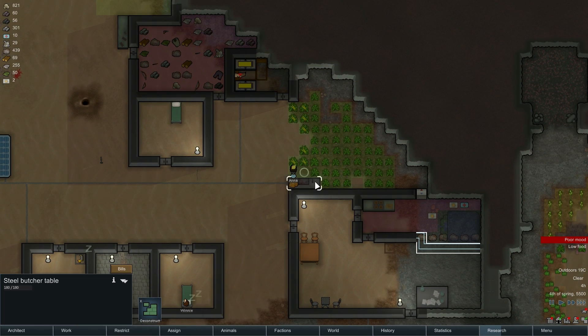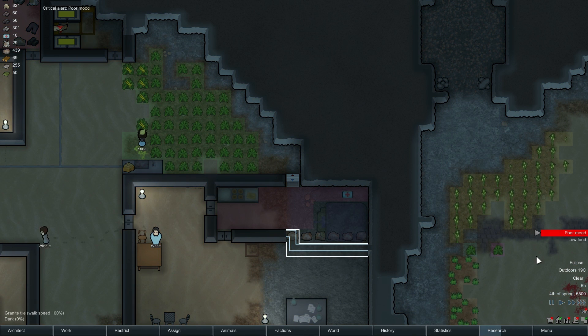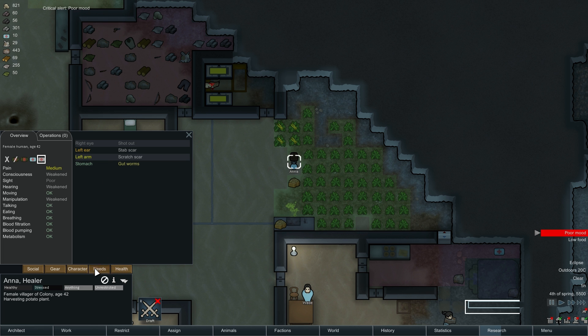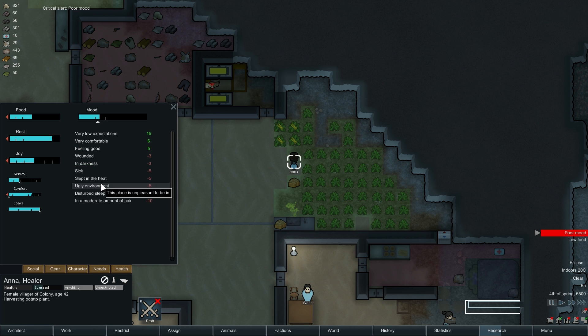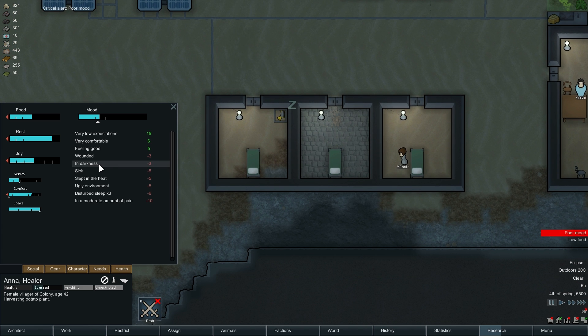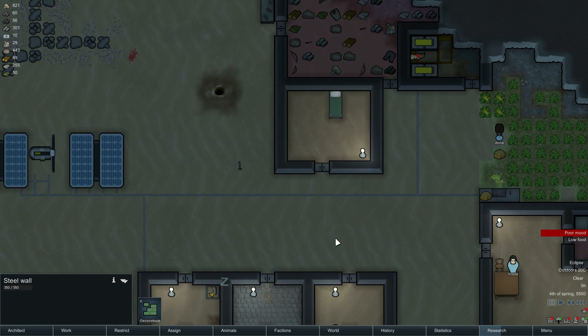Harvest failed. That's not what I like to see. Oh great, an eclipse. What are you complaining about now? Ugly environment. Slept in the heat. Alright, we need to work on some air conditioning here. Wounded in darkness.